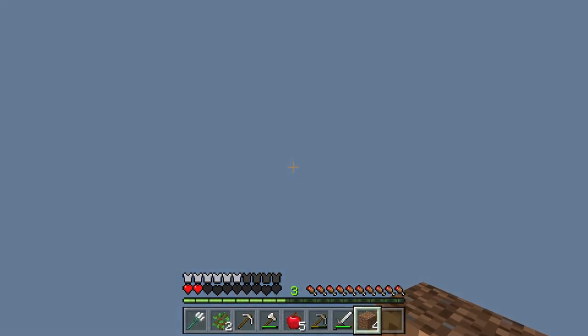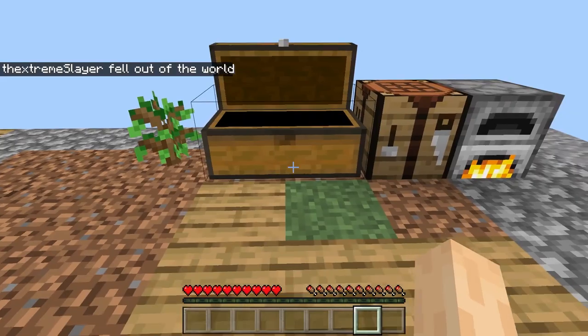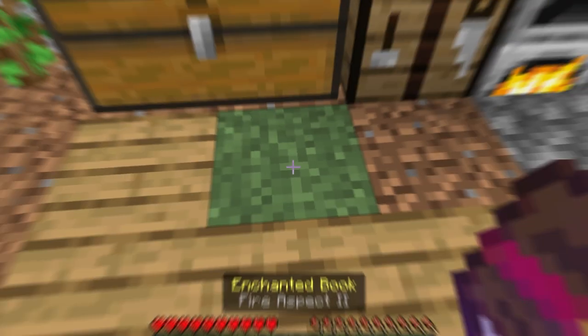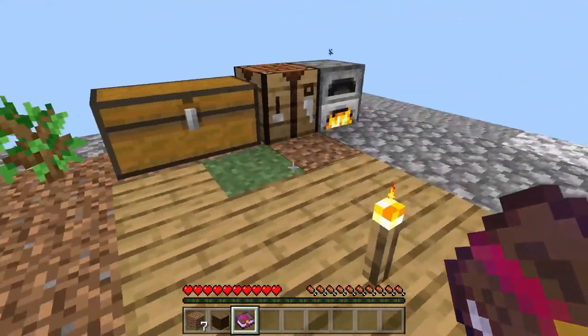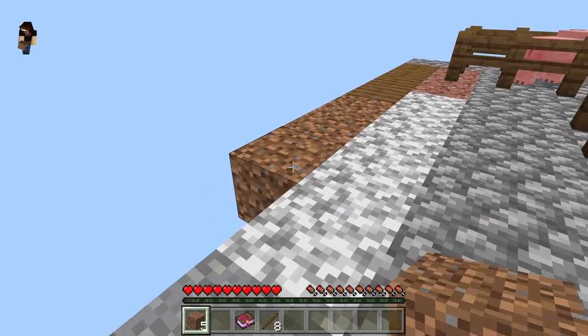I just fell - okay, there goes my stuff. Good thing we put most of it in here, but not all of it. Let's go back to the block - that's on me. No one saw that though, right? None of you guys saw that. Fire aspect two book. Hello doggy - I don't think I have a bone for you. I do not. Please behave. Let's try this again without falling off. Not falling off because we didn't do that.